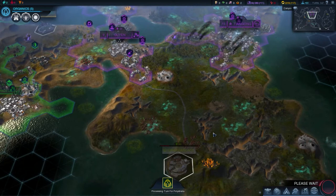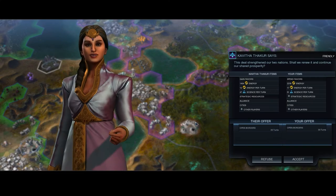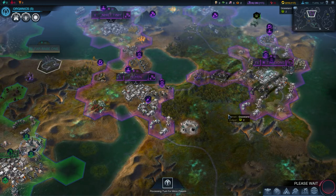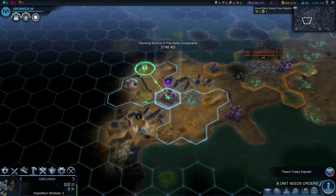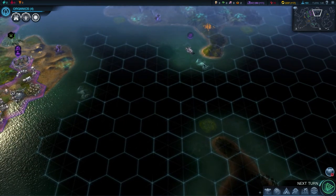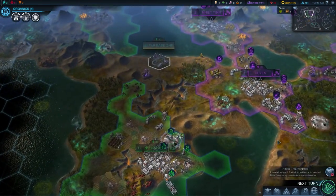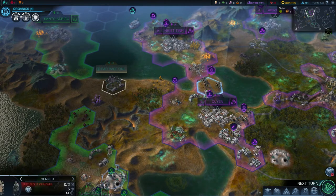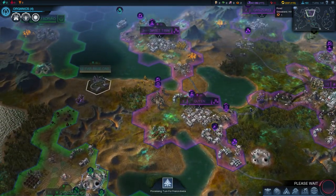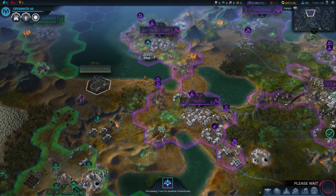I think it's actually not a bad idea to connect this to my road network. Next turn - Brazilia, yeah stay the hell away from me. We're going to accept her open borders - she hasn't made any aggressive moves towards me and having her troops inside my borders might actually help. Peace treaty expired, we may now declare. I'm going to place a few units in a more defensive position - let's be careful.